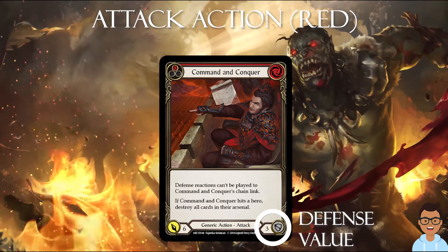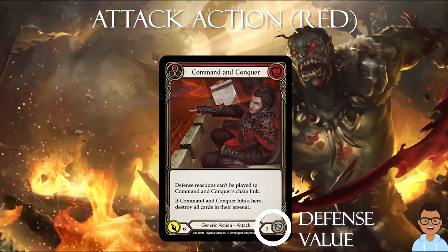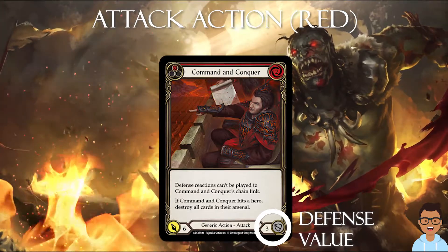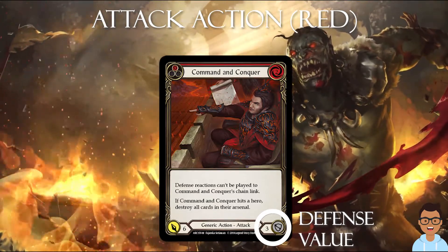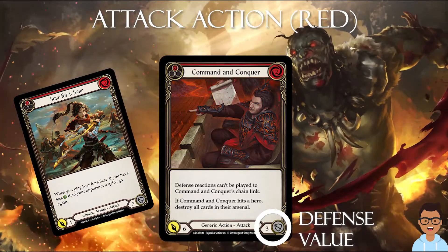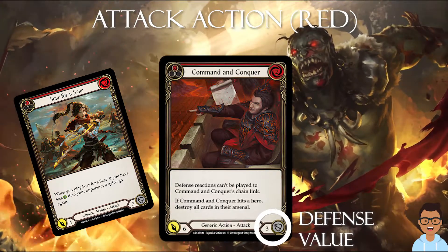Tip number 3: look at the defense value. Usually you won't use a red card to defend because you'd like to use it to apply pressure on your opponent. So a good red attack action card should have a defense value of 3. Although in some cases, 2 is acceptable.